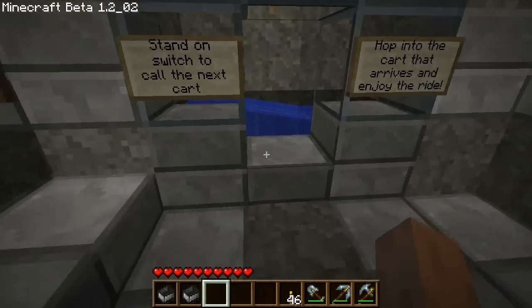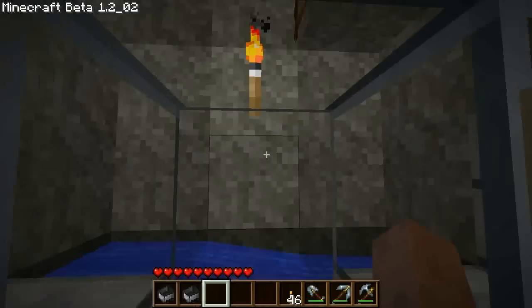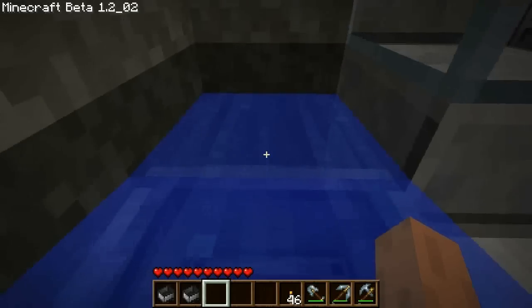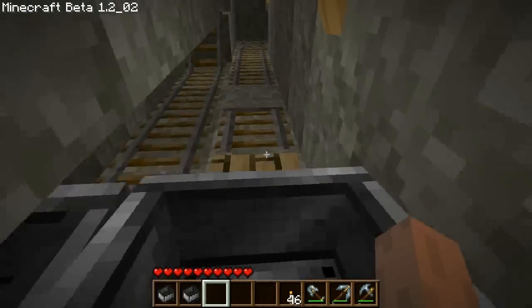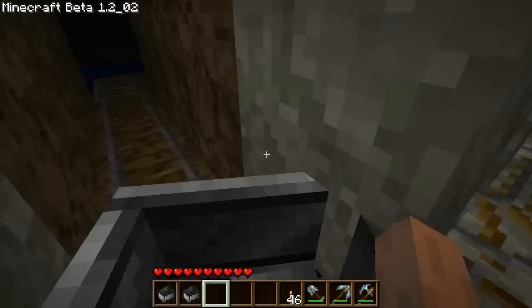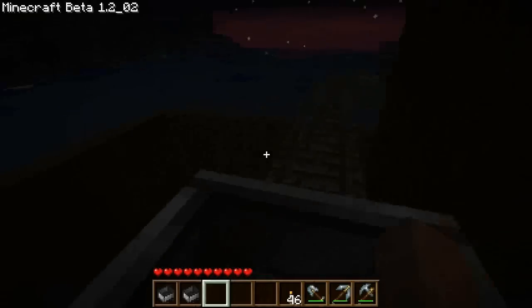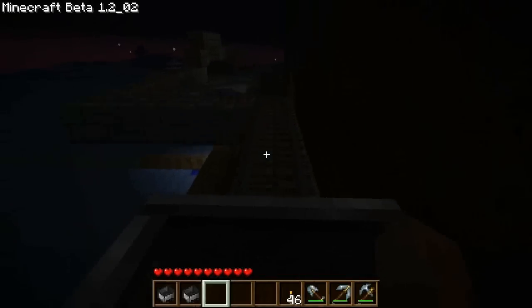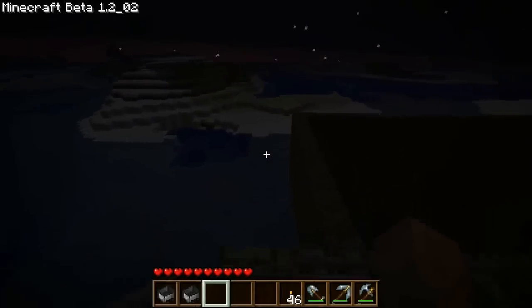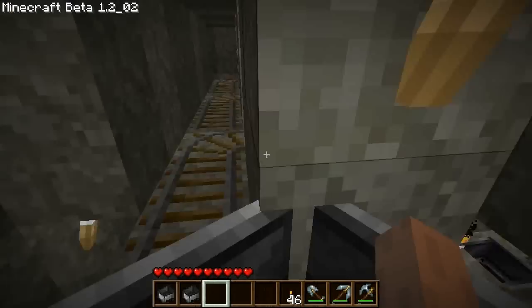Once you select your destination, you come up here, step on this pressure plate, a cart will come in, you hop into the cart, and you're off. That chime sounding is for people next in line who are waiting to pick their destination — when that chime sounds, it's safe for them to pick their destination and get ready to depart.